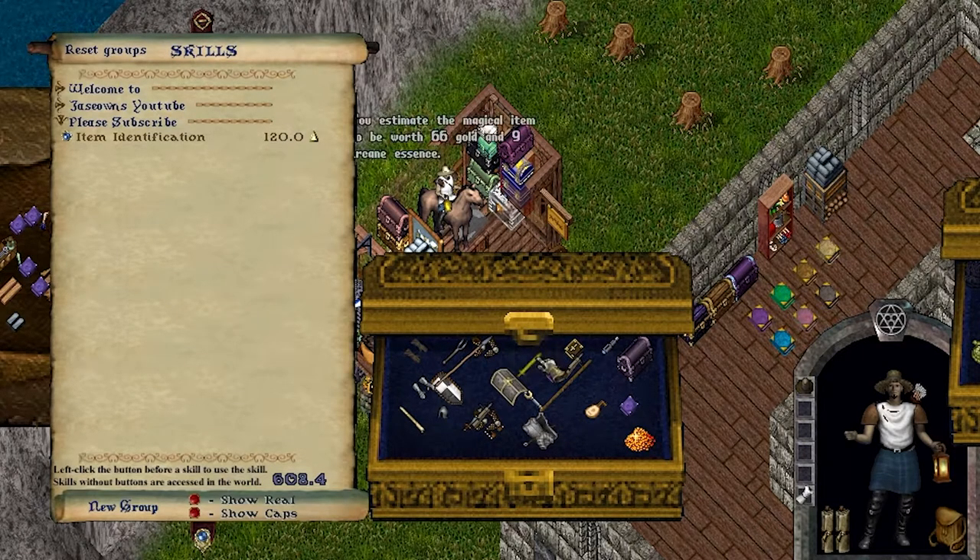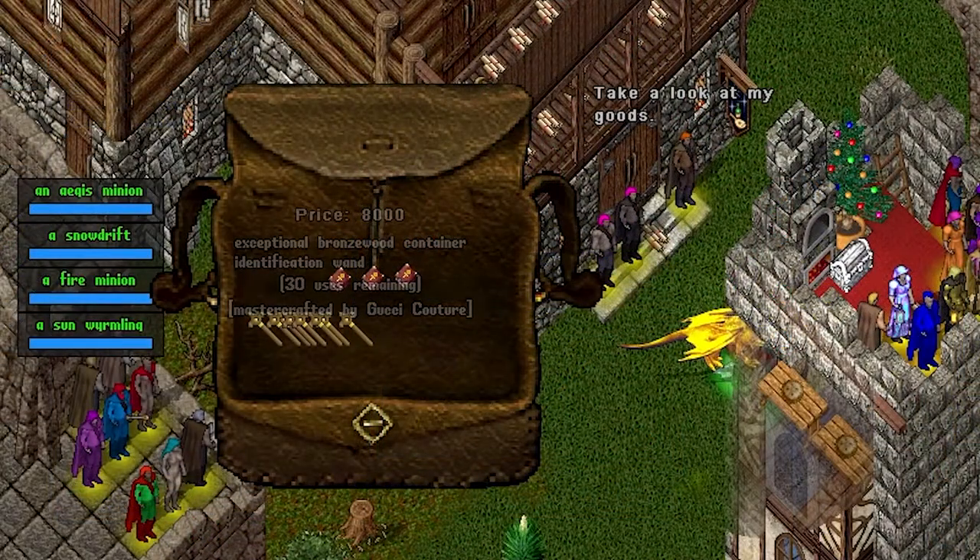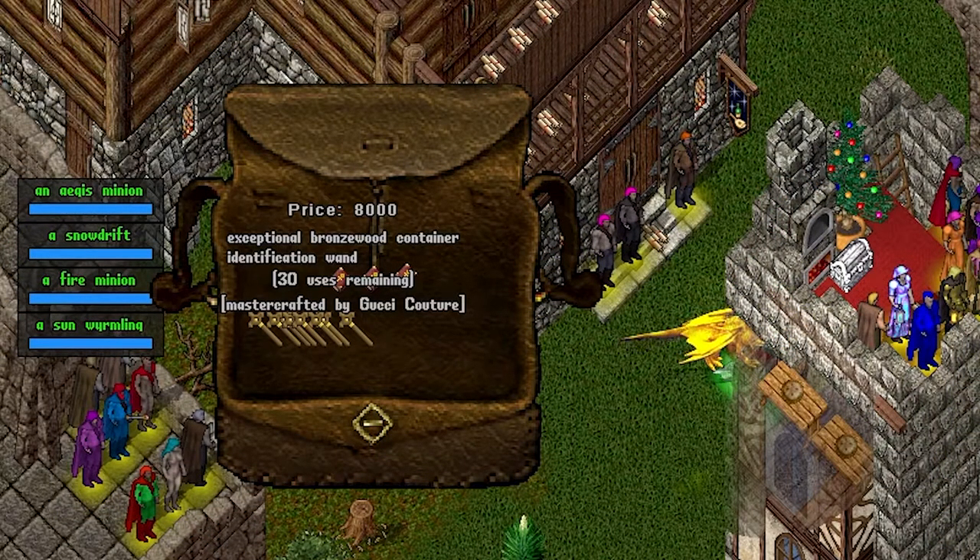There are a few ways to identify loot: single clicking an item using the identification skill or an ID wand, or clicking an entire container using the ID skill — but you must be 120 — or an ID container wand.